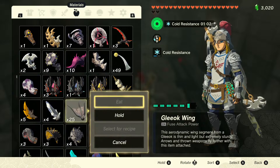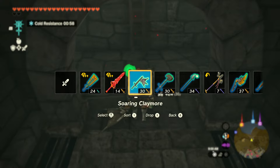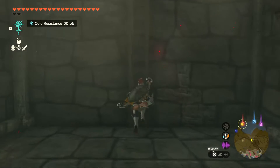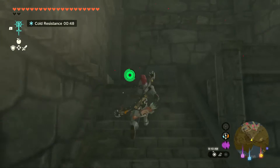For the traveler claymore, let's select materials again — we got the Gleeok wing. Let's hold on to that and see what we make — that grants a 30. I want to keep finishing up the soldier free reaper — it's been ages since I've had yet to finish that weapon.